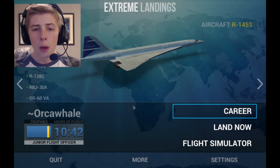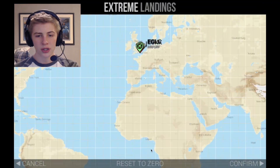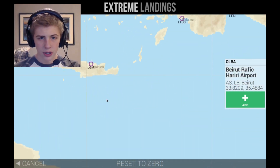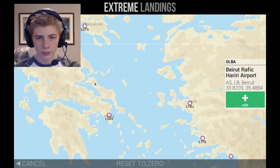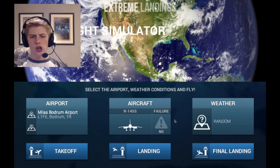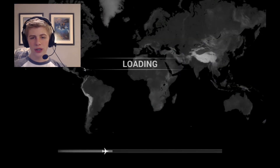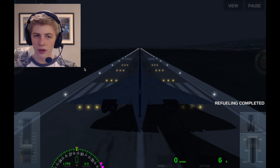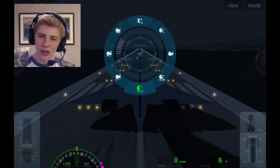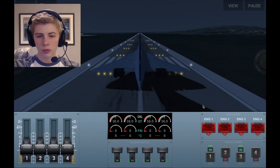We're going to Flight Simulator and we'll pick a random place to take off from. Let's take off from an island in Greece — Crete, or we could do Turkey, I don't care. We're going to confirm and take off there. Airport, aircraft, weather — that's fine. It's the middle of the night, so let's change it to a clear night. It'll be cool for it to snow a little bit.